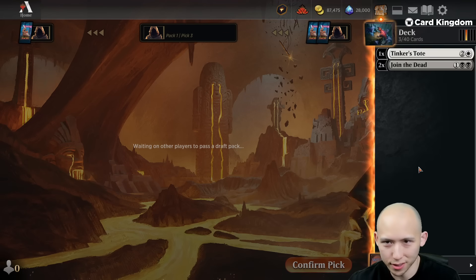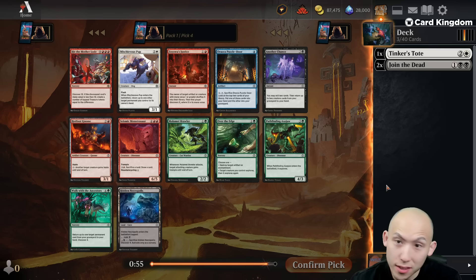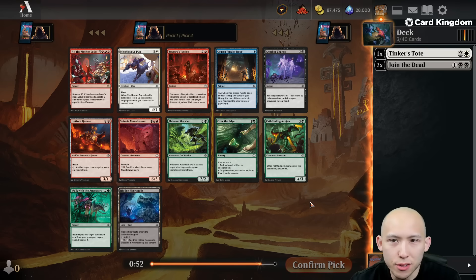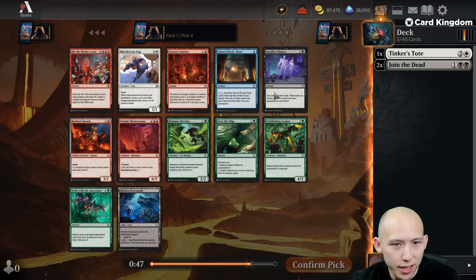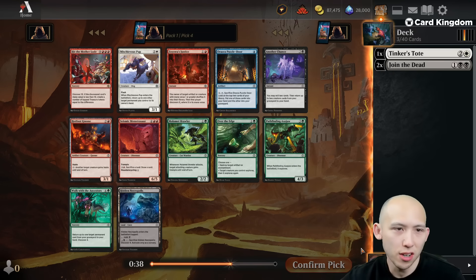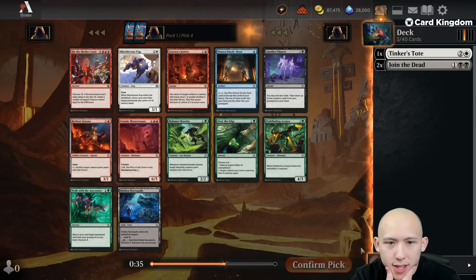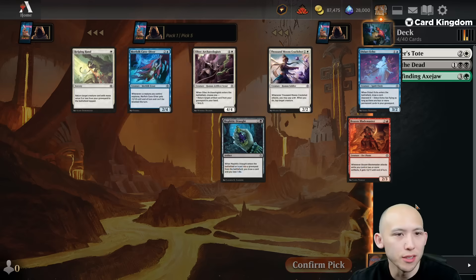Keep trying to read some signals. It's not really like I passed too many white cards anyways. Some interesting options for pick four — we could take the Necropolis, or there's a Puppy which is good with the Tote, and a Pathfinding Axejaw, which is a solid green creature. Should I keep options open with the Axejaw, or take the Puppy? Generally Axejaw is better than Puppy, so let's do that.